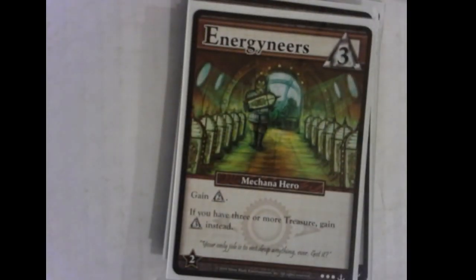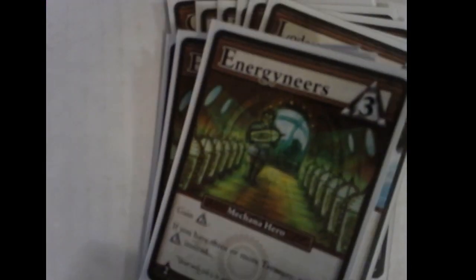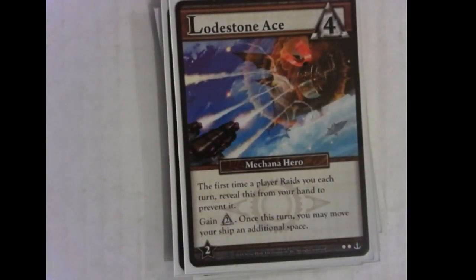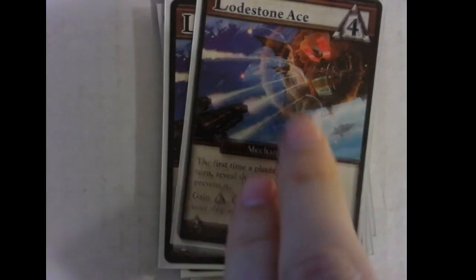Back to a hero: Energy Nears — straight up a Mystic, but if you have enough treasure you get three runes instead. Anything giving you three runes on a card is highly effective because late in the game getting those big high-cost buys is really important. Lodestone Ace: the first protection card. First time a player raids you, reveal this from your hand to prevent it. If you get raided from multiple sources on a turn, this only works once even if you have two of them in your hand — it literally only works the first time. Other than that it's just a Mystic and lets you move your ship an extra space. Extra ship movement — very useful for outrunning people with raid-heavy decks or staying in range of their ship if you have a raid-heavy deck. Movement is versatility.